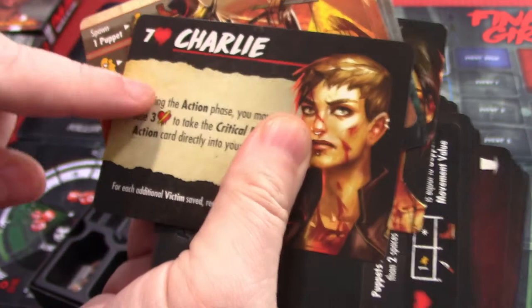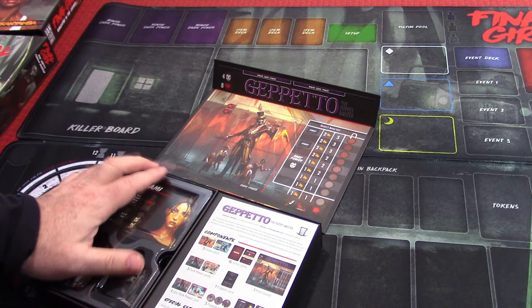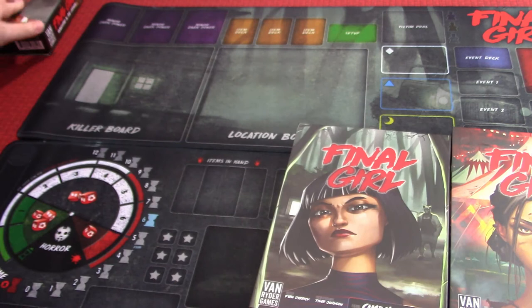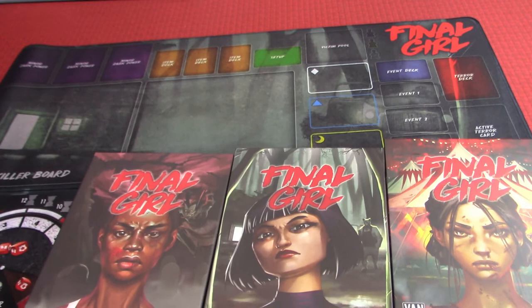I'm going to leave those for a surprise unless you want to pause and read them. They're all basically laid out the same — it'll be a surprise when we get to the next one. You can get the base game with the Camp Happy Trails and Hans piece, then get all of these separately. There are two more in this row.